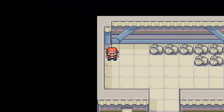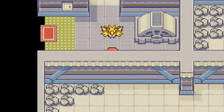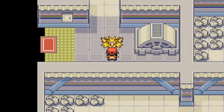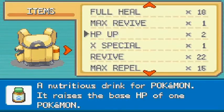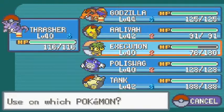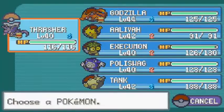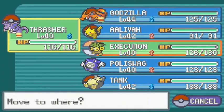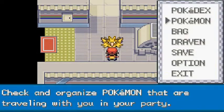Zapdos is waiting for us right here. What we're going to do now is heal my Pokemon — the responsible thing to do. Then we're switching to Execumon, and hopefully it can hit Zapdos with a Stun Spore to get it paralyzed.